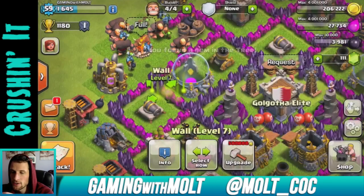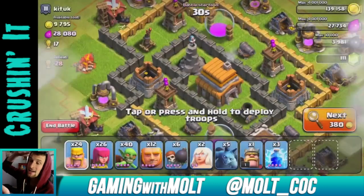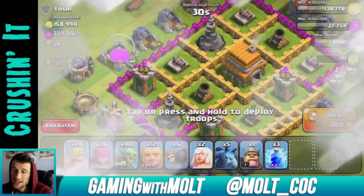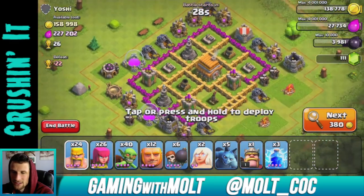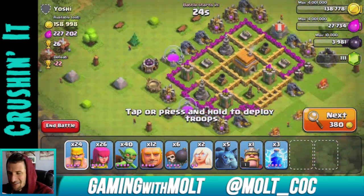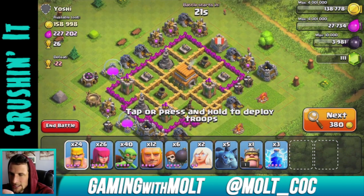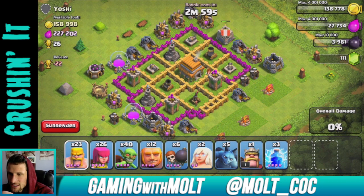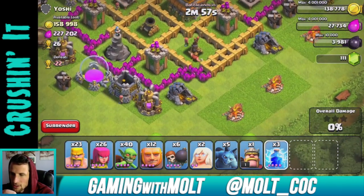Let's do this one right here — there we go. Let's go on the attack. This is a good base — look at that loot, that's what I'm talking about! Let's see if he has any clan castle troops. He does not.